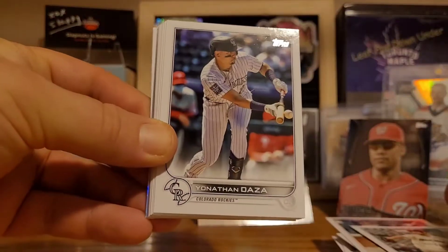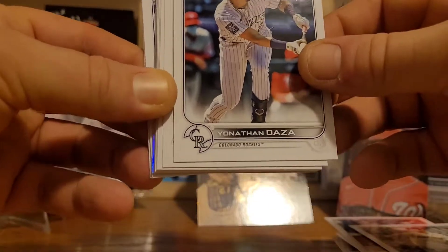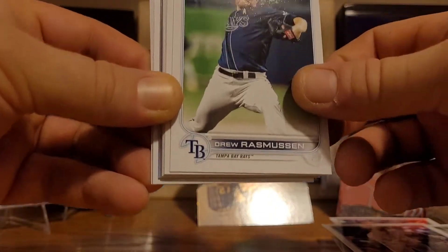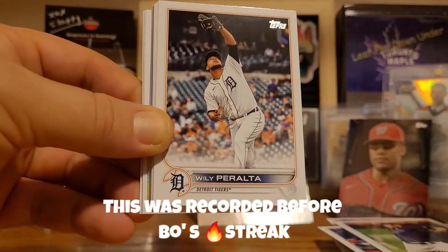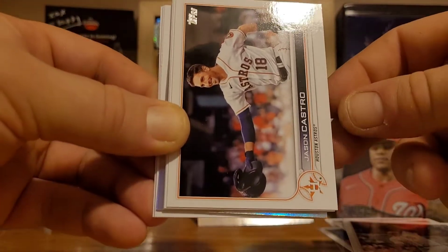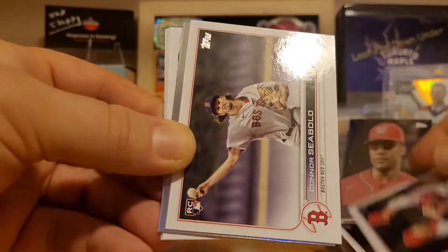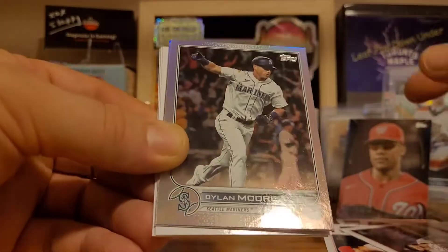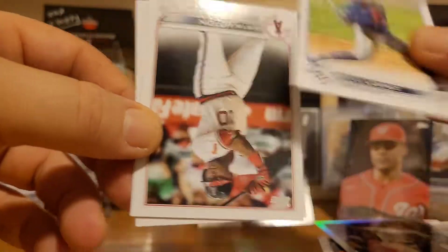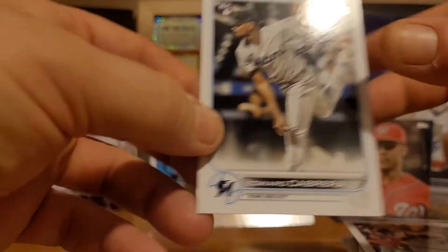Yusei Kikuchi having an absolutely rough year with the Blue Jays — you can't trust that guy with any lead the way he's pitching. The Jays have had a bit of a so-so year. Bo Bichette a bit of an off year, Kikuchi, same with Jose Berrios — completely unpredictable. Jason Castro, Luis Severino, Overcharging Battery, Connor Seabold, Dylan Moore, Shohei Ohtani, and we have Otto Lopez rookie. Justin Upton, Daniel Vogelbach, and Edward Cabrera.